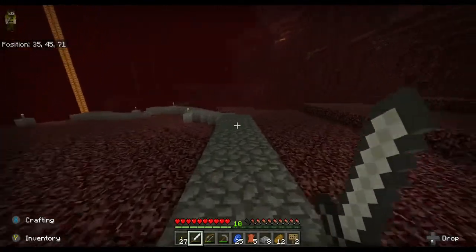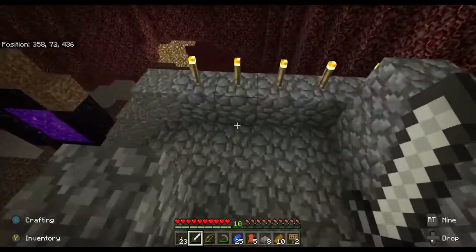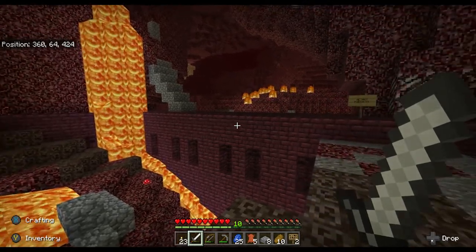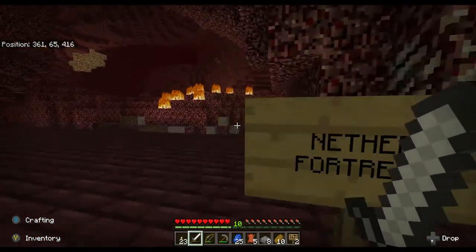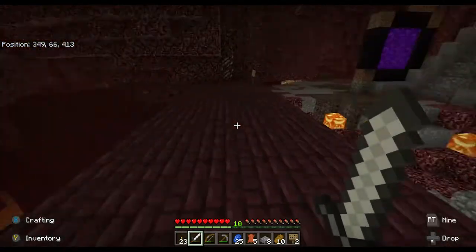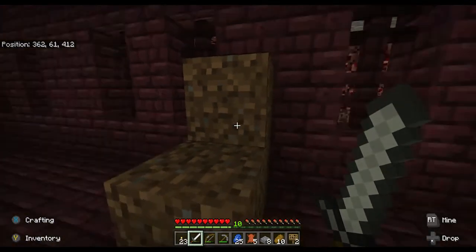We're going to skip ahead a little bit. When you get to this tunnel here, you know you're about to be at the nether fortress — that'll be your sign that you're almost there. I go down this long stairway, and walking straight ahead there is a part of the nether fortress. The nether fortress is actually really huge — it's like a big maze almost. Once you get inside and start exploring, you'll realize quickly not only is it a huge structure, but it is fraught with peril.